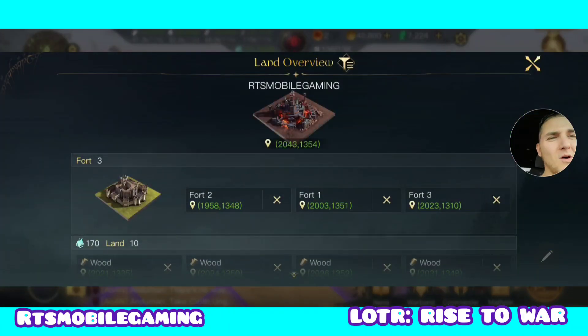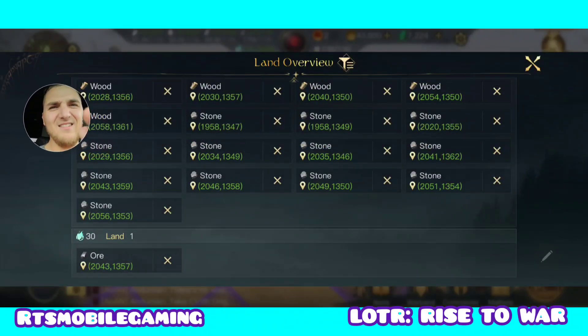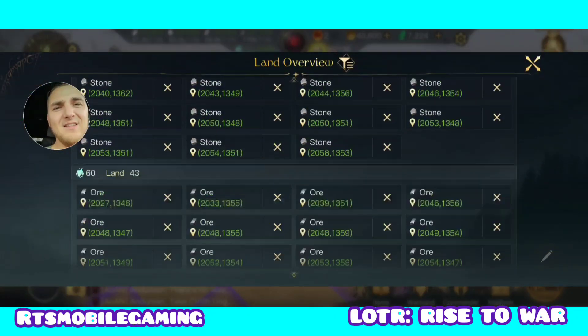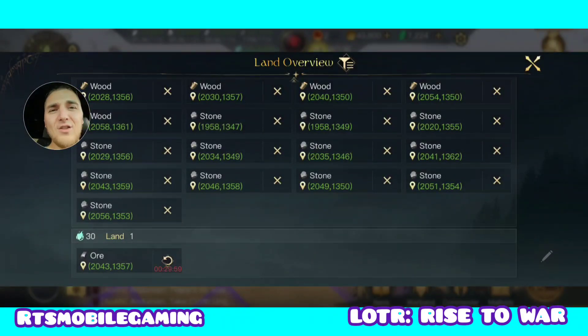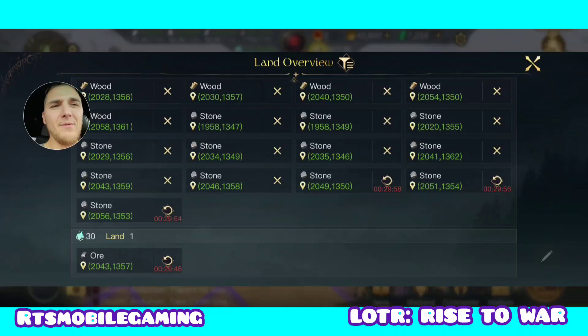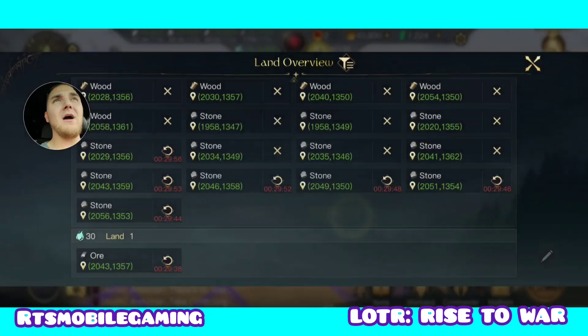I'm gonna drop about 15 of these 40s because that's how many I want to replace today with 170s. You literally come here, click on the X — it gives you a window and then shows you the cooldown on it. Now I can go through and say okay, I'm gonna drop all my stone 40s because I have a ton of stone but I'm a little bit low on wood. So instead of dropping wood I'm gonna drop all my stones — that's how we're gonna rock and roll.